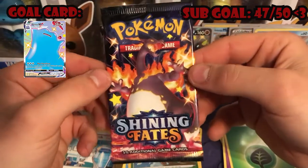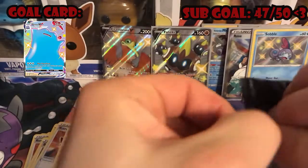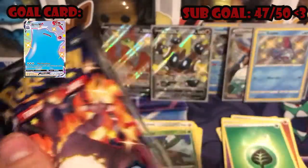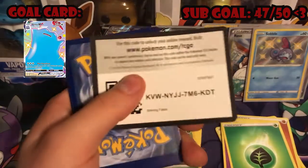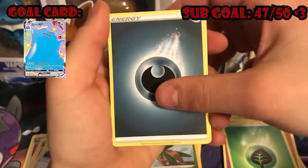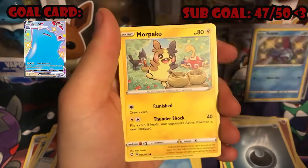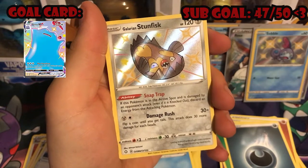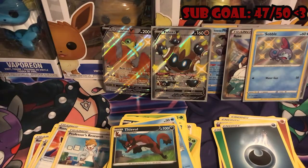Last but not least, we have our beautiful Charizard V-Max pack. Let's see if we can get some last pack magic — you never know what you're gonna get with Shining Fates. Darkness Energy — and then we're gonna go ahead and get this Stunfisk into a sleeve.